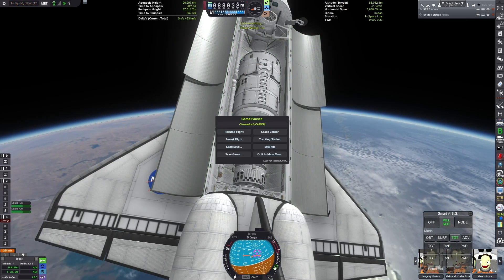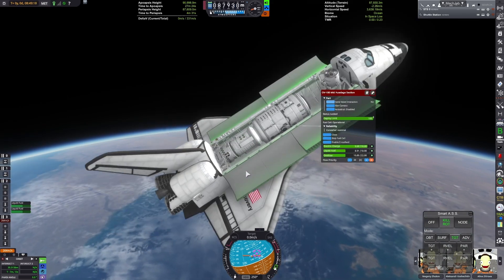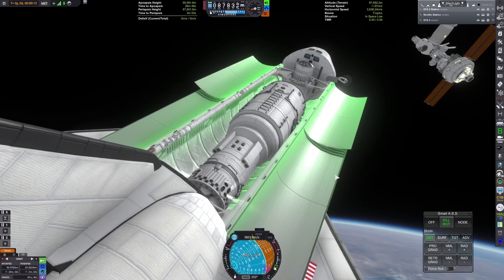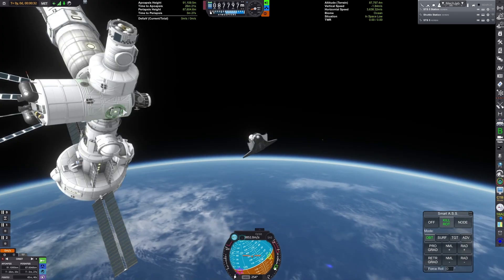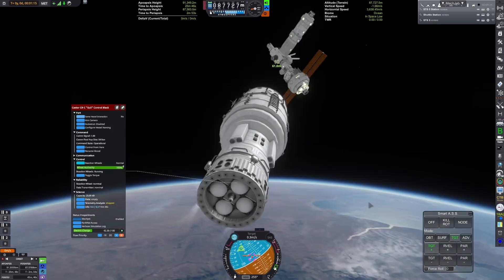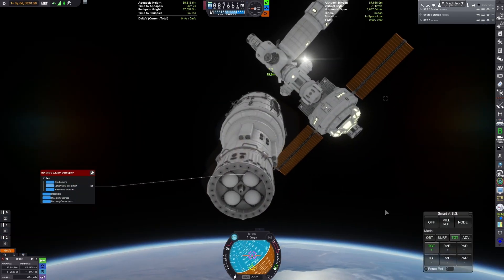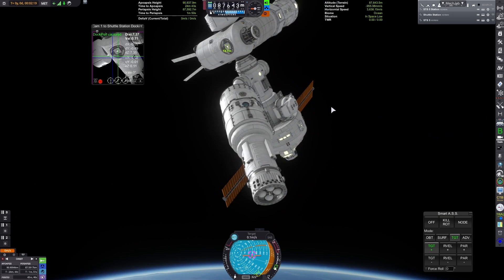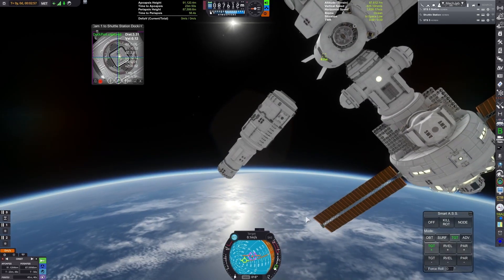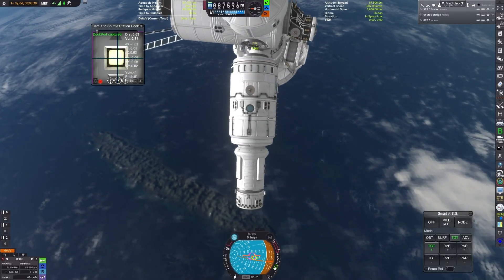As we approach, quick save there. After verifying that our module is actually operable, I'll detach it from the space shuttle — making way too many quick saves. I use the RCS to slowly guide it over towards the space station. I forgot what mod it is — it's just inline RCS ports. I highly recommend the mod; it makes using RCS far simpler. We also use a docking port alignment indicator to get a nice approach.